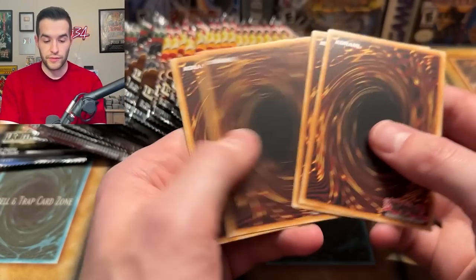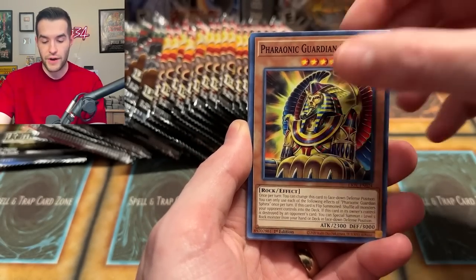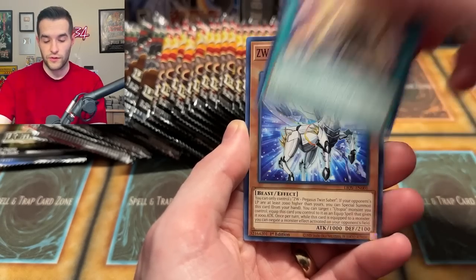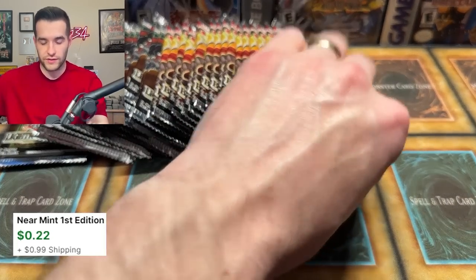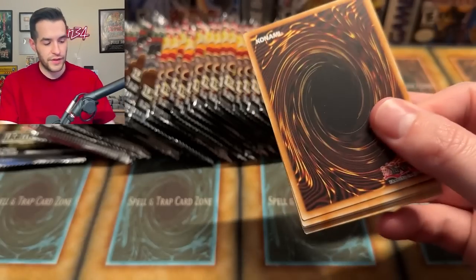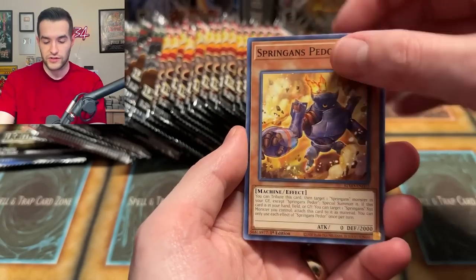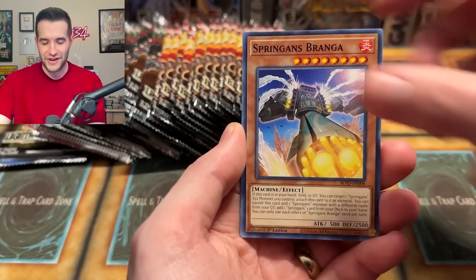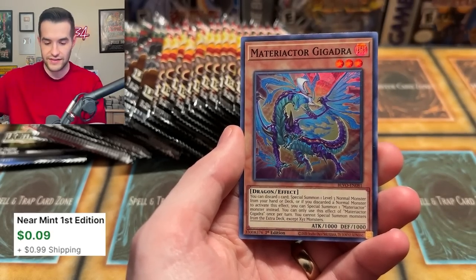Trap Tricks are burning up right now — they're very good and very affordable. If you can get a deck that's very affordable and actually somewhat competitive, it's going to do well for the casual player. Imagine being able to buy three structure decks for about 30 bucks and actually compete, versus like a thousand dollar deck. So it's roughly 3% of the investment.